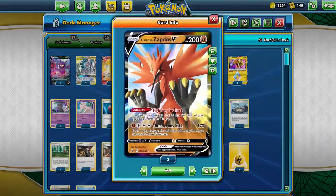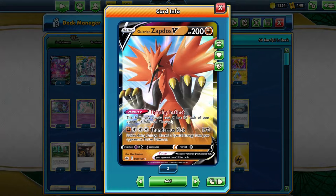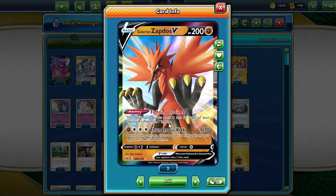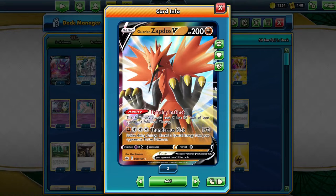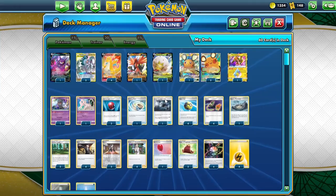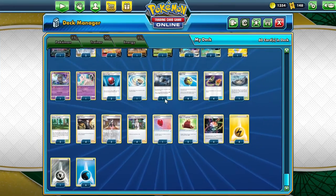We also play one Galarian Zapdos. This Pokemon's attacks cost one colorless energy less for each of your opponent's Pokemon V in play. So if three Pokemon V are in play, Thunderous Kick costs one energy. And because Eternatus VMAX is weak to Fighting, we can actually knock Eternatus VMAX out in one hit and take four prize cards, which is pretty funny. Let's get into some gameplay.